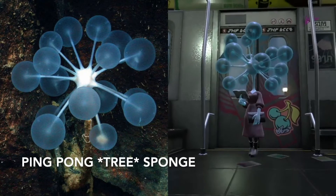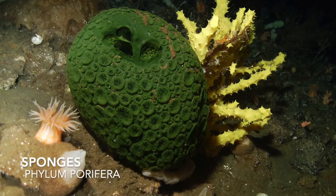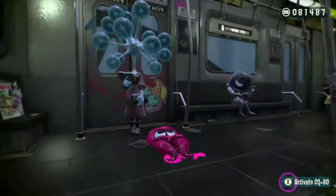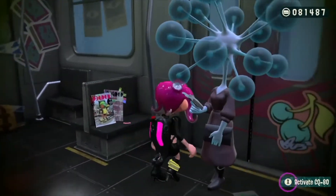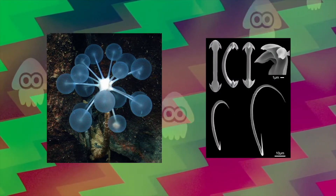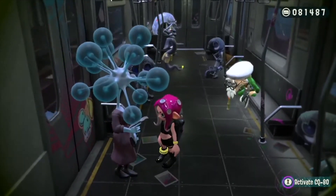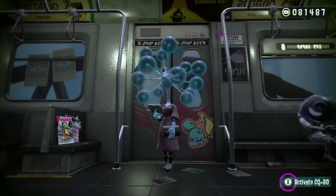Next, we have the ping pong sea sponge. Sponges are animals belonging to the phylum porifera, referring to the many pores that allow water to flow through the animal, bringing in water and nutrients and carrying out waste. They're generally considered some of the simplest multicellular animals. The spheres on this ping pong sponge are actually a predatory mechanism — each sphere is covered in tiny barbed hooks, similar to Velcro. These hooks are used to catch prey and slowly digest them. Pretty gruesome, honestly, for these fashionable bookworms seen in Splatoon.